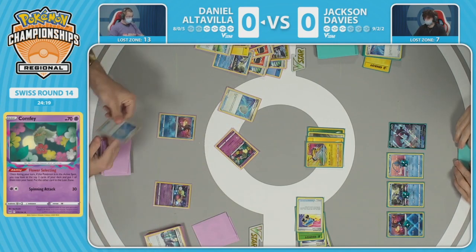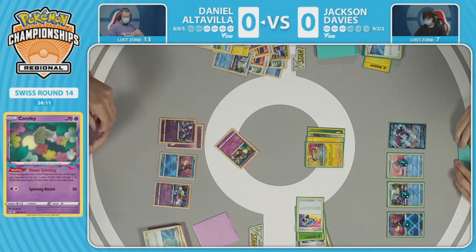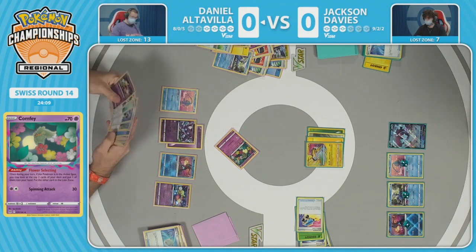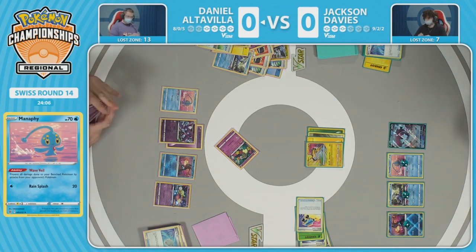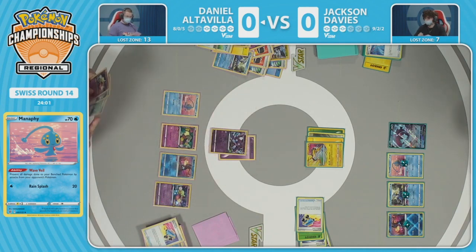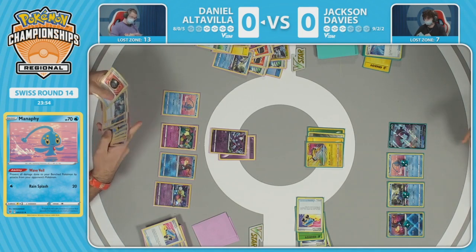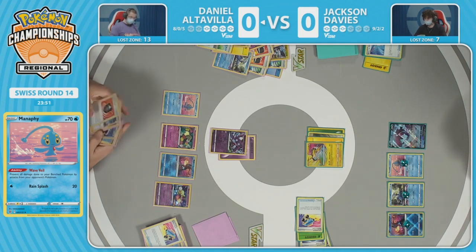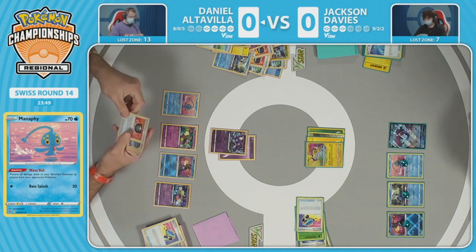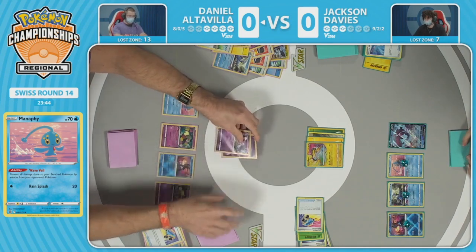A Scoop Up Net pulls the Comfey — three prize cards remaining for Daniel, still three remaining for Jackson. Another flower selecting and the deck is getting very thin. Can Daniel set up some sort of Kyogre play? Here's Sableye coming back down — the amazing Raikou only has 110 HP, so Sableye's Lost Mine can dump everything onto the Raikou. Daniel managed to pull it off and stay in this game!